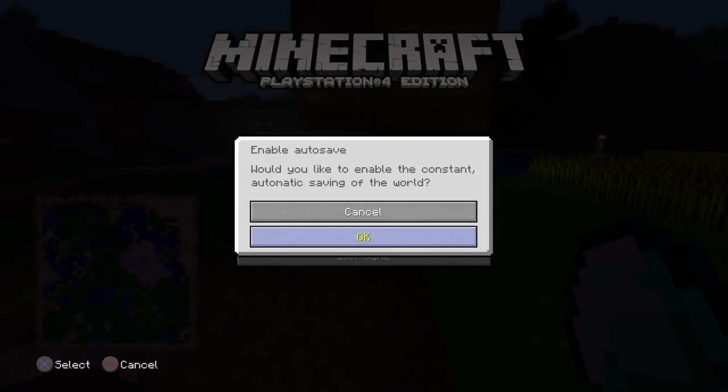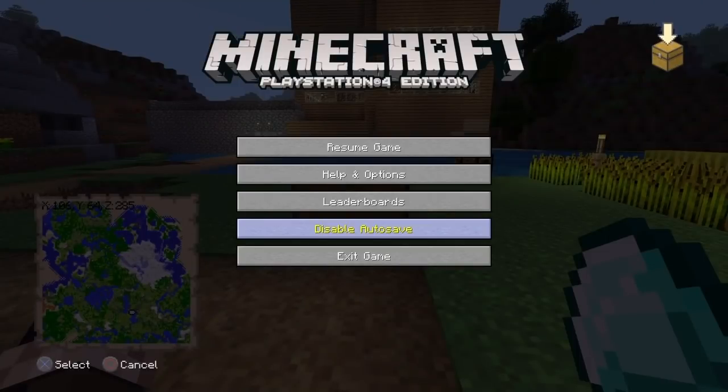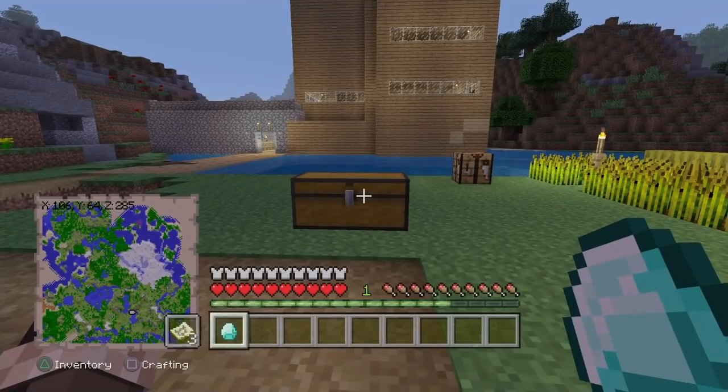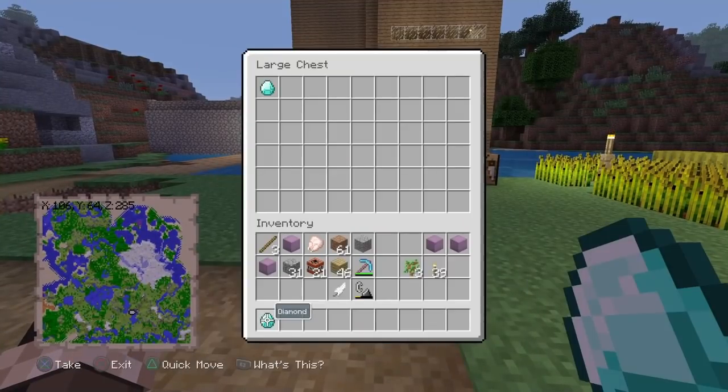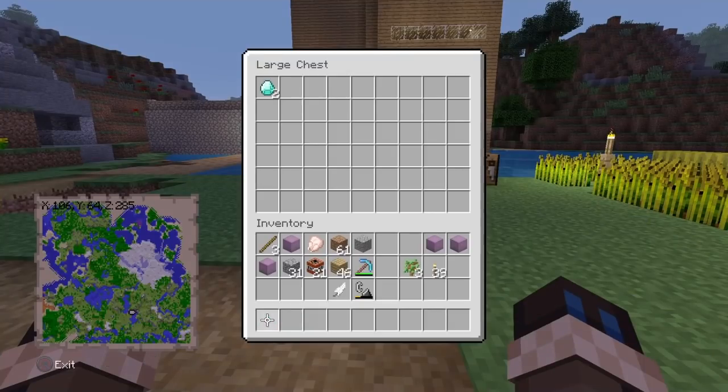This step is really important. Once you save your game, wait for the little chest icon to go away. Then open the chest — you need a chest for this. Put the item you want to duplicate in the chest. Then what you want to do is close your application.